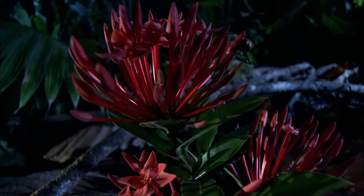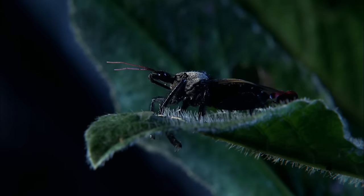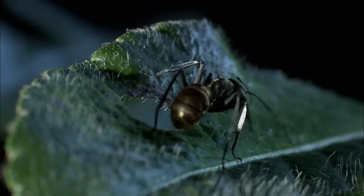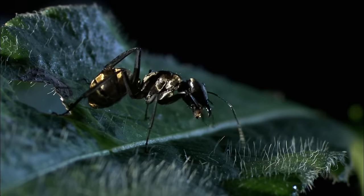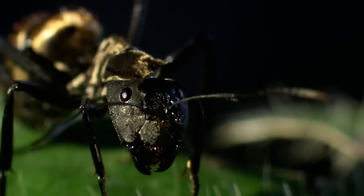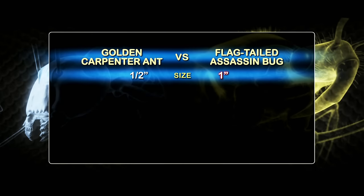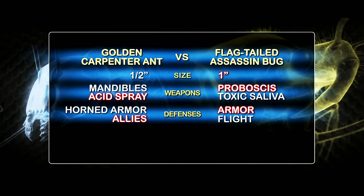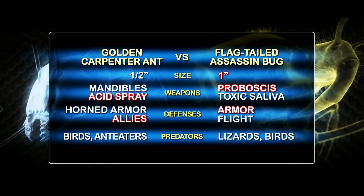Among the rainforest blossoms, a flag-tailed assassin bug is on a stakeout. Close by, a golden carpenter ant is out on the prowl. The flag-tailed assassin bug will use its proboscis to inject toxic saliva and flesh-melting digestive juices. The golden carpenter ant will use its toughened mandibles and burning acid. Who will emerge with their honor and life intact?